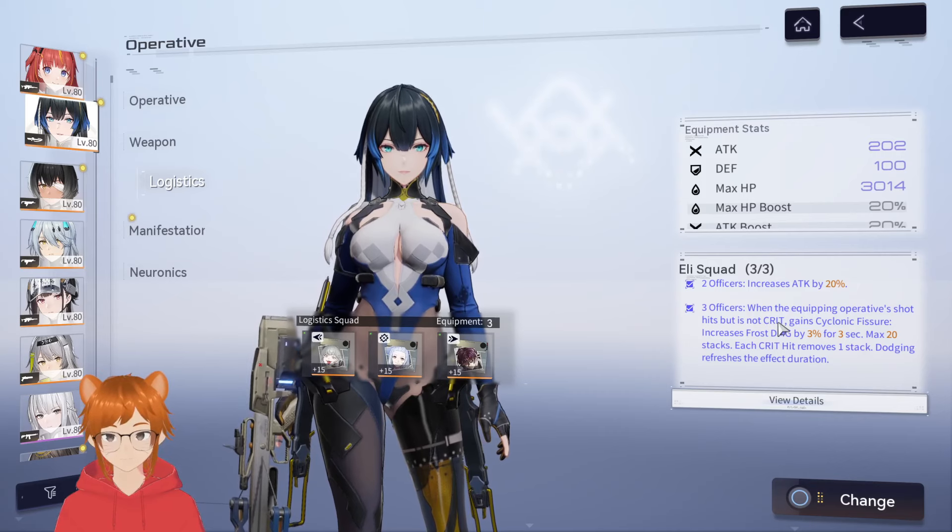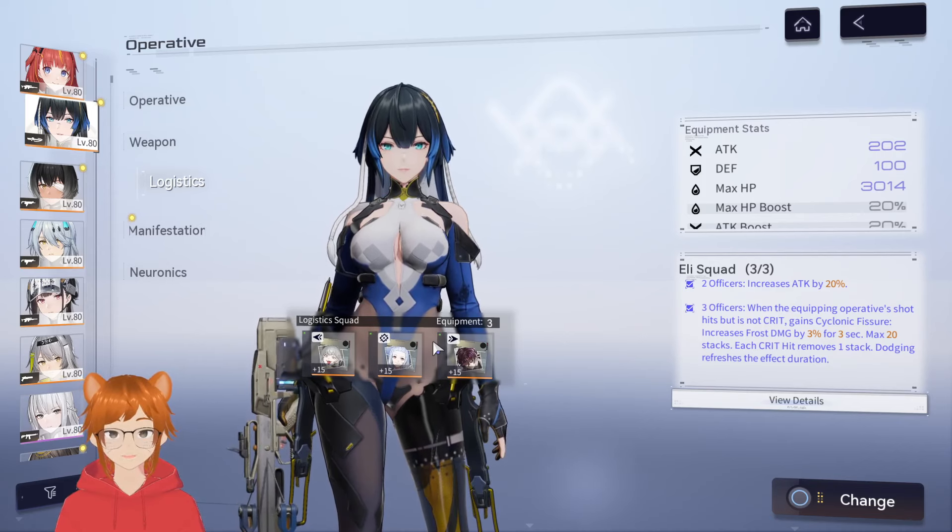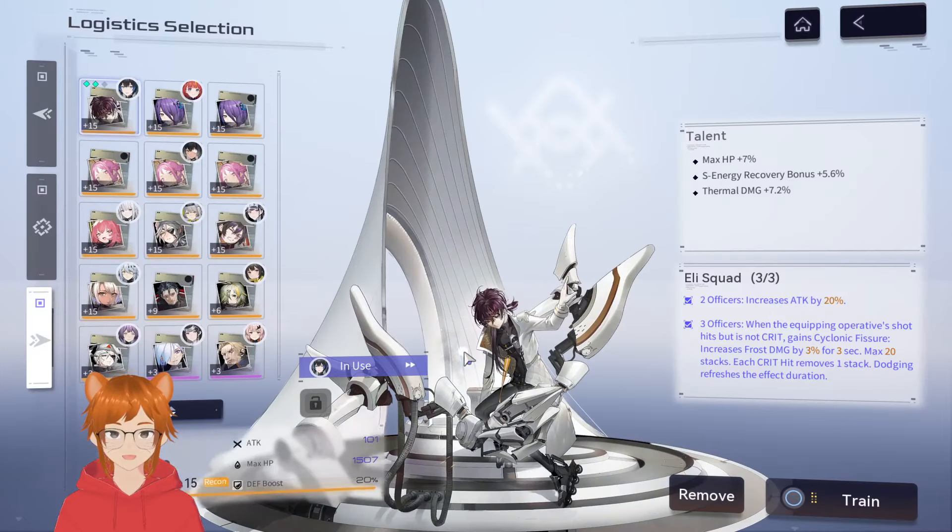The free attack also lets her gain damage from different sources simultaneously, increasing her overall damage output. Now this is mainly talking about the logistics substats. Katya has up to three builds — mainly two but possibly three — and you'd probably want to switch between them depending on context. For example, if you want to go to co-op with her, you'd probably want to use a different talent.